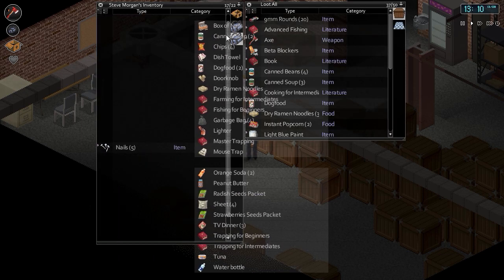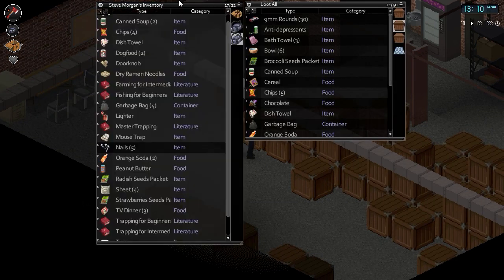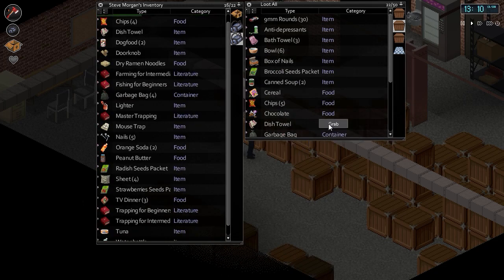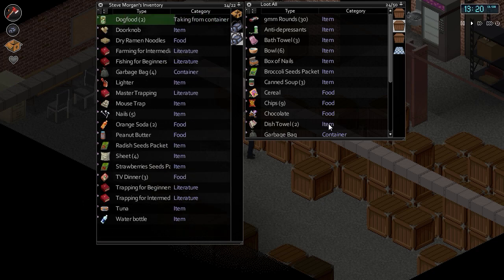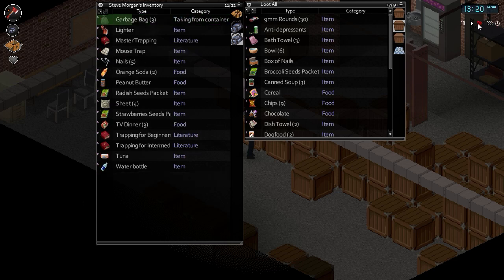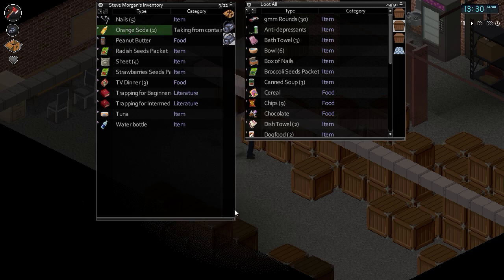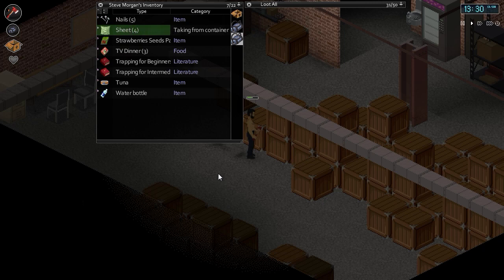Keep the nails, put all the other stuff in here. We really need to organize all these crates because it's no good having things like this. We need separate crates for food, books, weapons, all that good stuff. It's probably going to be driving some people nuts having all my stuff scattered around with no organization, but it's not really too bad — I'll keep telling myself that.